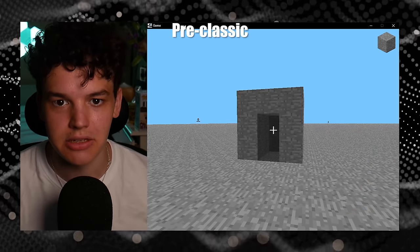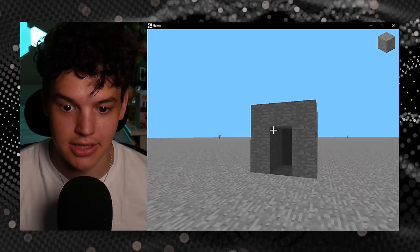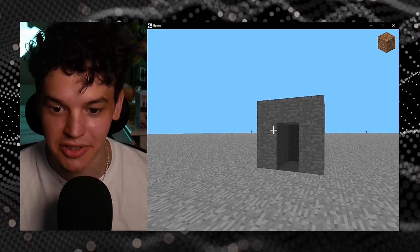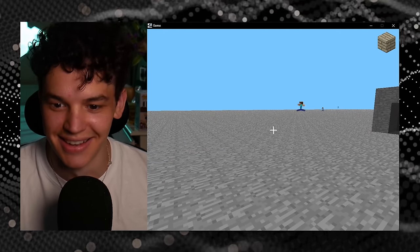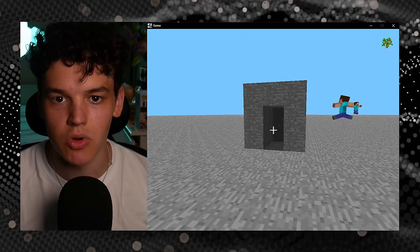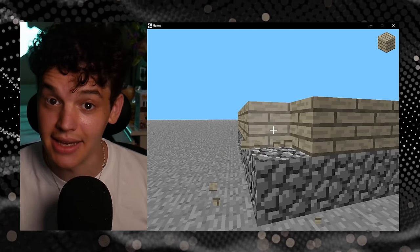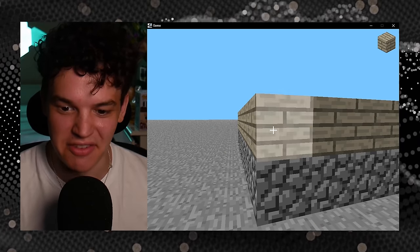This is the final released version of pre-classic Minecraft. There are a few little changes — we actually have a crosshair in this one, which we didn't have before, and we have the ability to change blocks. You can also respawn randomly in the world or spawn a bunch of Steves. Another thing to note: in this pre-version, to destroy a block is right-click and to place a block is left-click, which is the opposite of what it usually is. It's a little confusing.